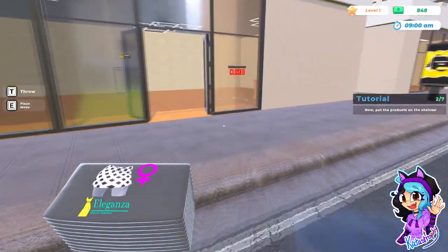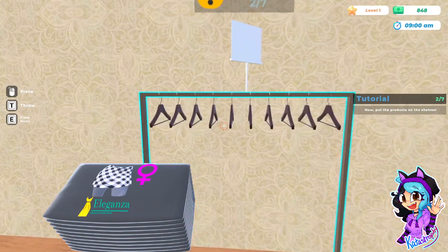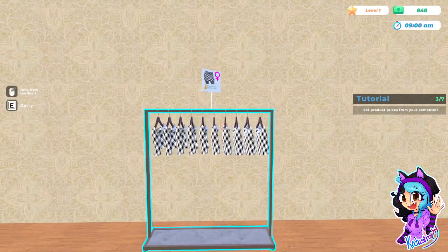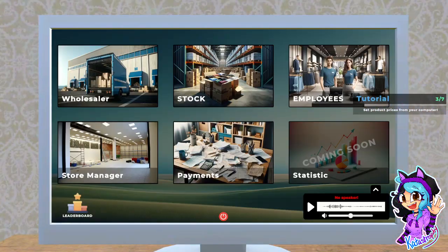How many did I buy? I swear I only bought one. Now put the products on the shelves — you mean the rack? This is a rack for a shop. Okay, set product prices from your computer. I'm not very good at pricing things.